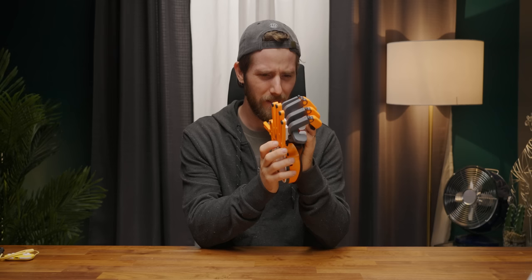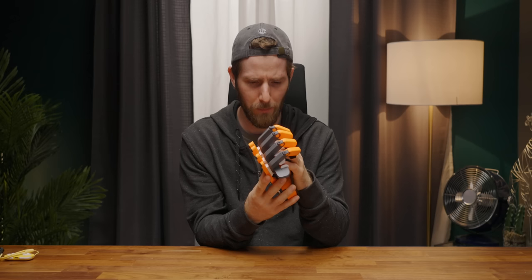One thing to note is that they actually have a compact version that, instead of having these scorpion tail-style switches for the fingernails, has a button on the tops of the towers. Both Ploof and I agree we would probably prefer that.